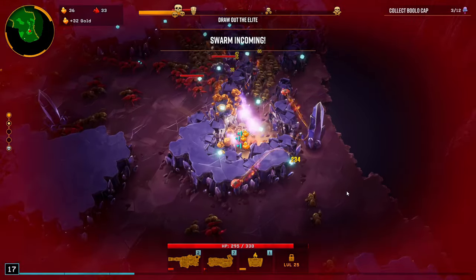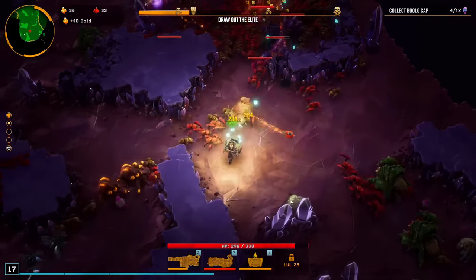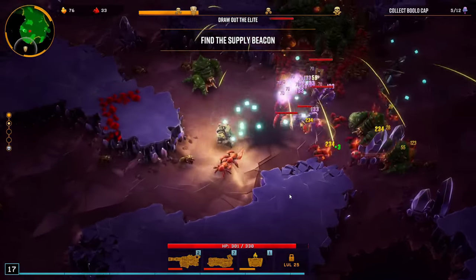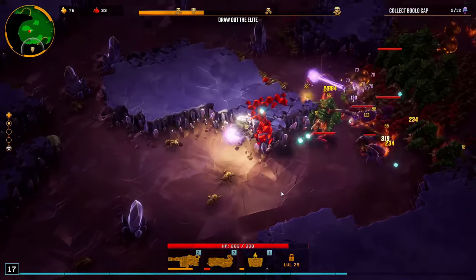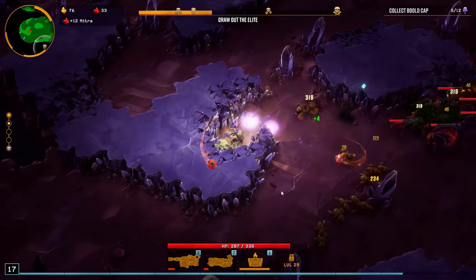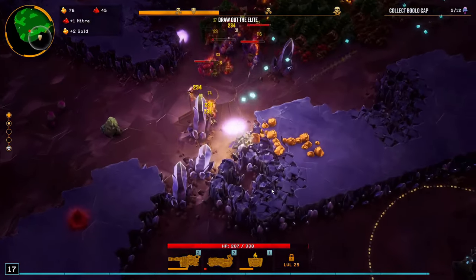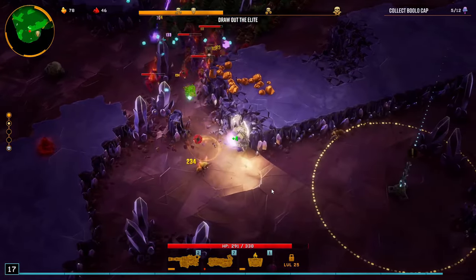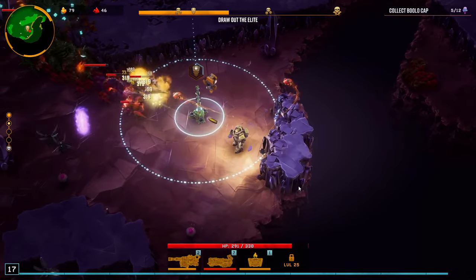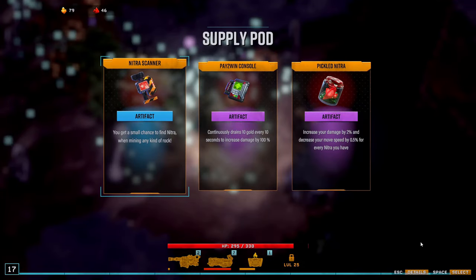Swarm detected — get ready. Supply part active, locate the LZ and prep it for landing. Get the supply drop. When all enemies are lined up behind me in like one row — what a shot!